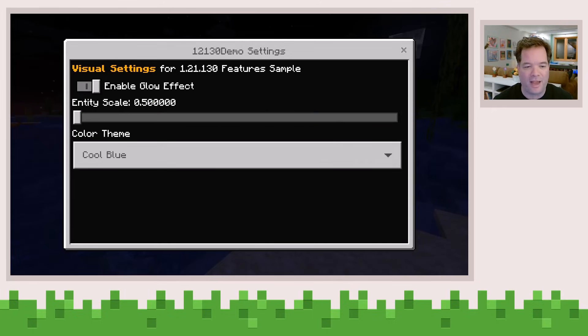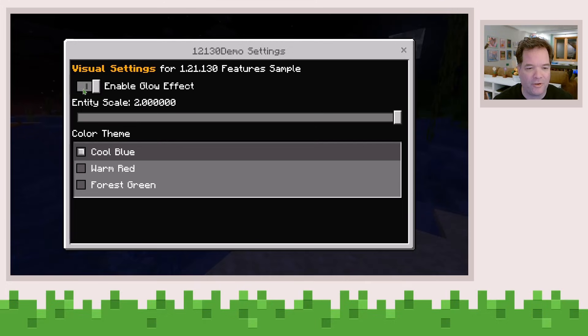And from here, what you can do is you can see a number of different custom settings that I've set. There's an entity scale property, so I can change the overall scale. You can add your own sliders, your own dropdowns, and your own checkboxes, and you can make them however you want. We'll take a look at that behind the scenes in just a second.